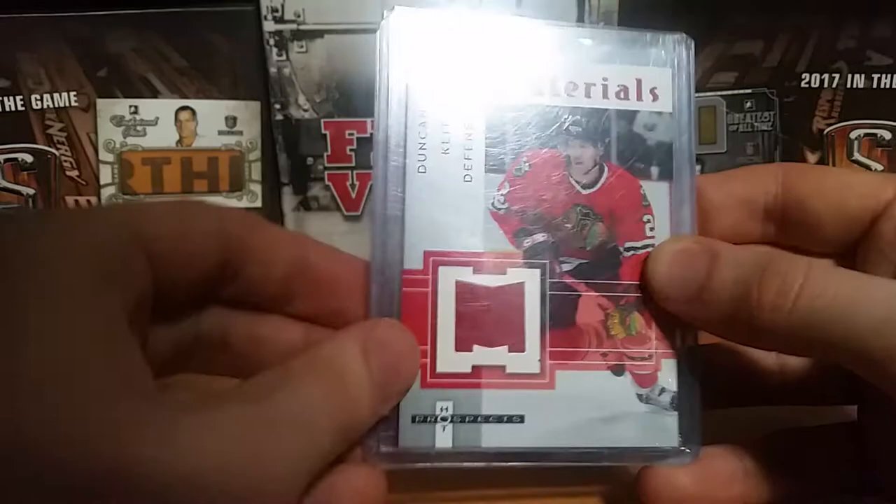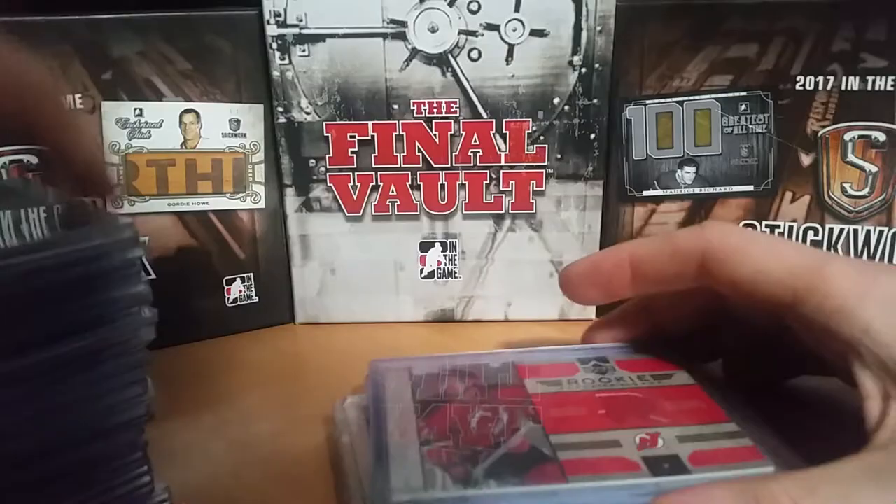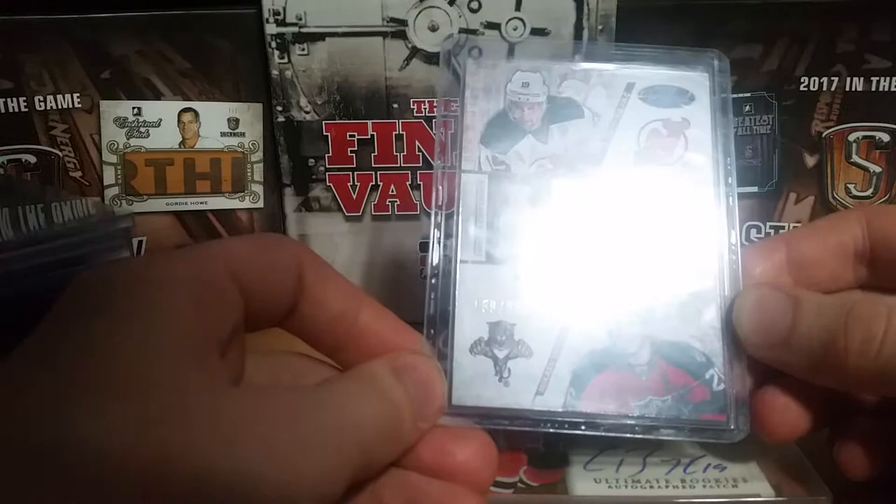Next is Travis Zajac — actually this one I did just start, but I've had these cards for a while in my collection. The Rookie Materials, a Path to the Cup with Zajac and Mikkel Boedker numbered out of 250, and one of the cards that I believe I pulled on video — Ultimate Rookies Autograph Patch, numbered 25 of 25, 3-color patch.